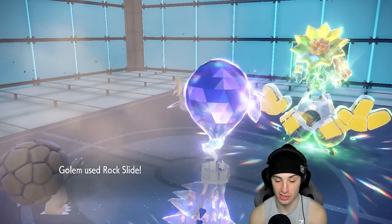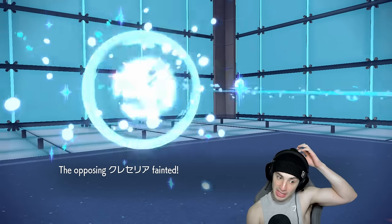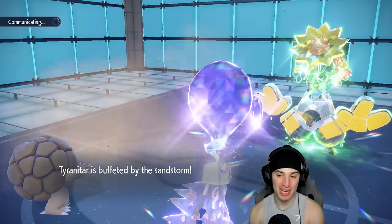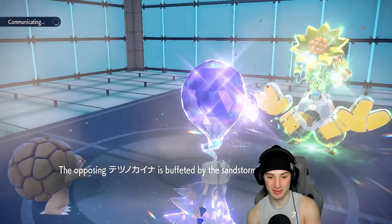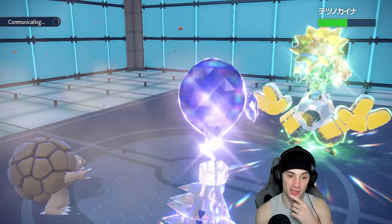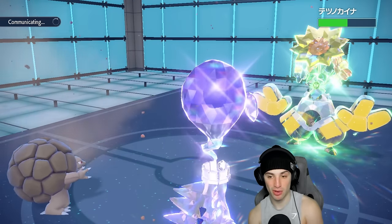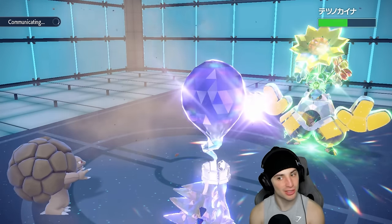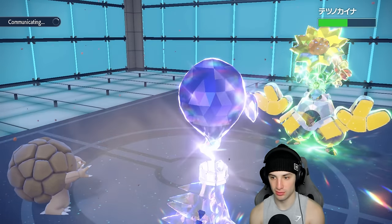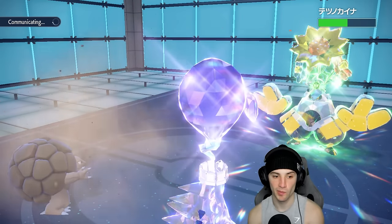Iron Hands outspeeds my Golem — Golem's at 45 speed, that's slow. He probably thought I was going to Explosion at that point, which I kind of wish I was. Explosion would have been perfect here, then I could have brought out a faster Pokemon. Now they're sitting here with Belly Drum Iron Hands, which is terrifying.